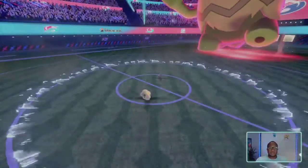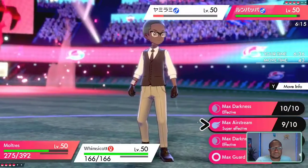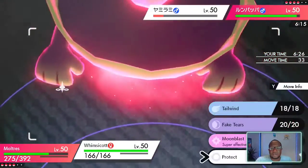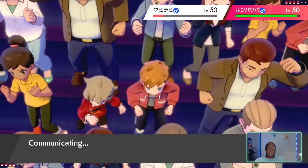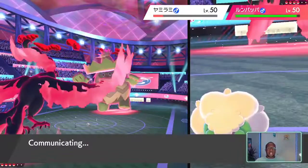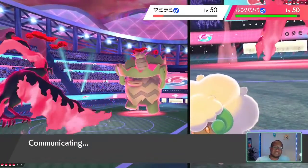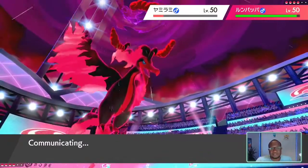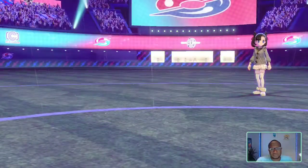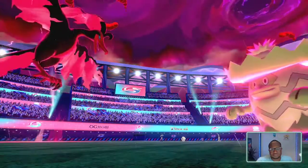Sableye almost goes down here. I'm going to use Tailwind and Max Darkness. Because if they do Ally Switch, the Ludicolo will have a minus-1 and I will get rid of the Sableye. And then after that I can sub in Calyrex, and Calyrex can — they already used Fake Tears on the Ludicolo — and then I will possibly pick up the KO on the Ludicolo. It'll be minus-3 in Special Defense. Ally Switch — okay, let's go for Ally Switch again. Super annoying.